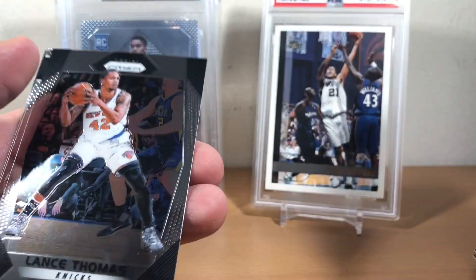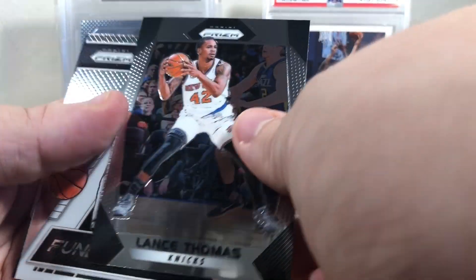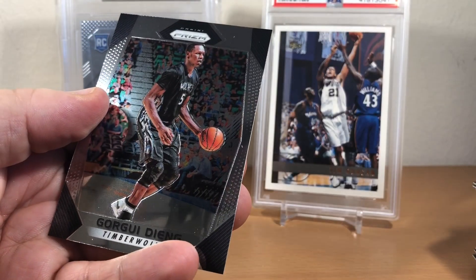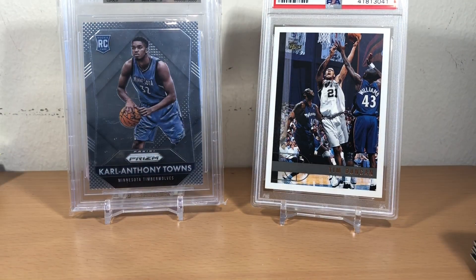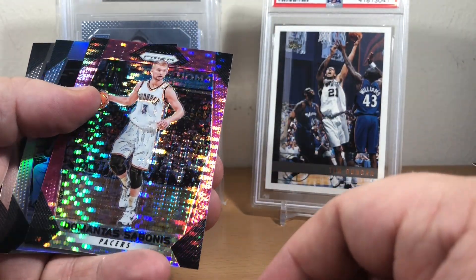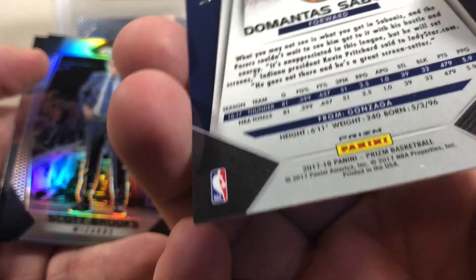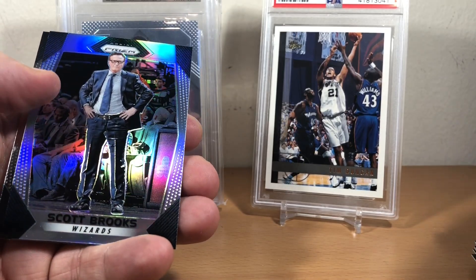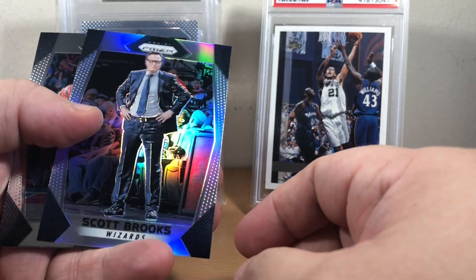Thon Maker, Lance Thomas. Isaiah Thomas fundamentals and Georgios Dieng. Kris Dunn, Domantas Sabonis, and some purple prism — those are numbered out of 42. And wasting a silver on a coach — Scott Brooks.